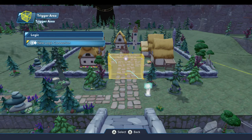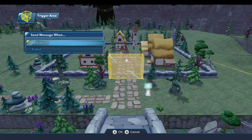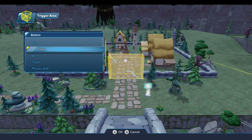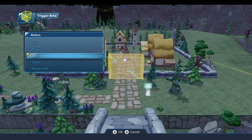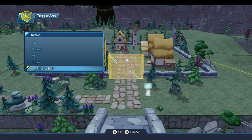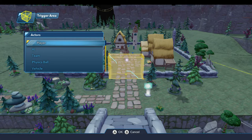You'll note there's no properties — there's just the ability to specify a logic connection. When we pick that, you have two trigger signals that this area will broadcast: one when something enters it and one when something exits it. If I select 'entered,' you can have a number of different actors trigger this — any of them in the list. It can be triggered when a player enters it, an AI like an enemy, a specific team, or an enemy AI on a particular team, or a physics ball like a bowling ball or hockey puck, or a vehicle like a car or an airplane.